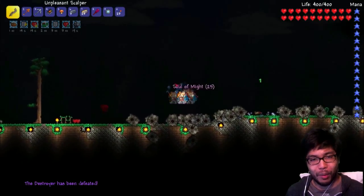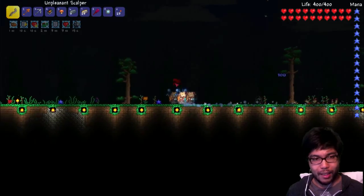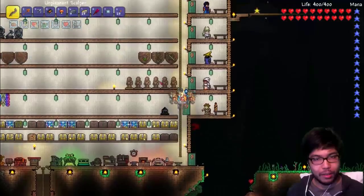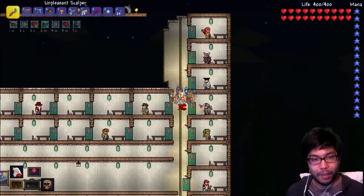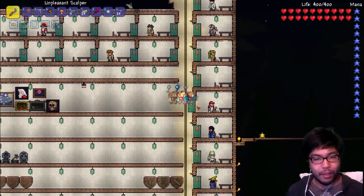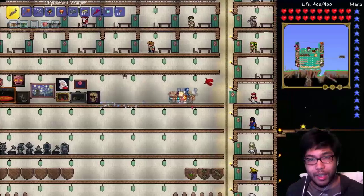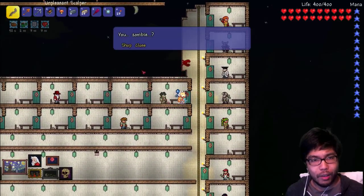Actually pretty happy about that. We should probably fight him again so we can get more soul of mites — I'm not kidding, let's fight him again really quick before we do anything else. We can handle this, we got the goods. Let's quickly purchase the things I need and fight him again. We have a good amount of night left, so we're gonna double dose on the death of a boss.